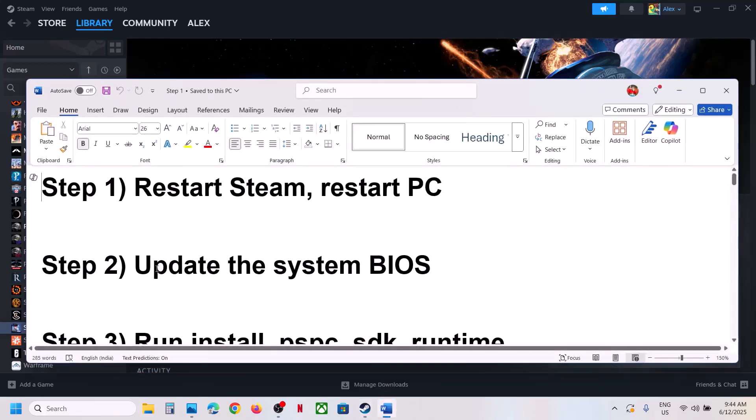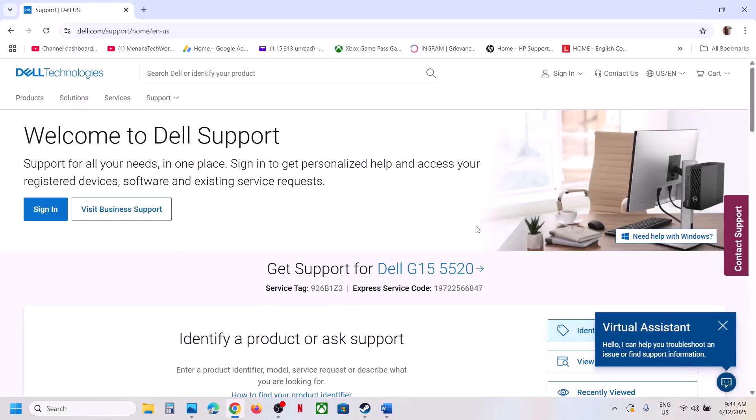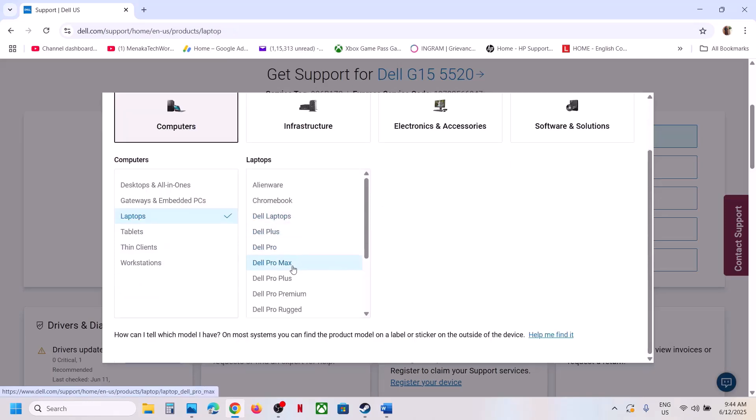The next step is to update the BIOS. This has worked for many players so it might work for you. Go to your system manufacturer's website — if you have a Dell computer go to Dell, if you have Lenovo or Asus, whichever brand you have, go to your system manufacturer's website. For example, I'm showing for Dell.